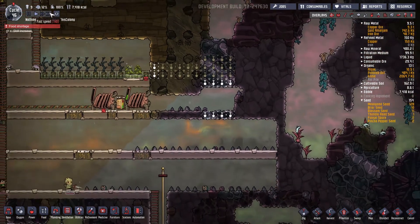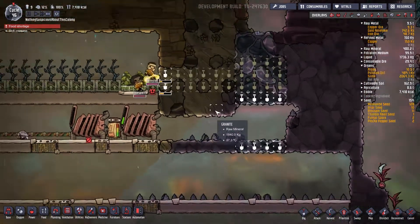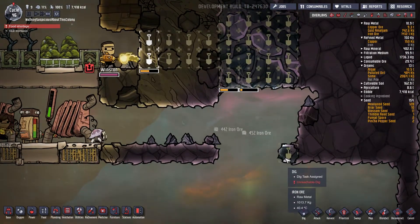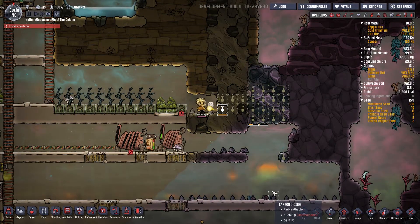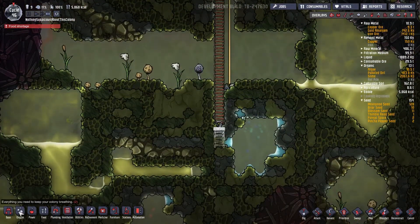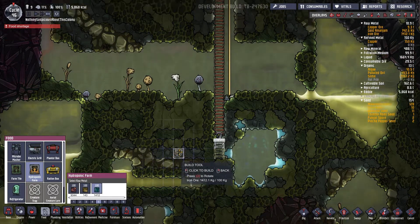We can just mine some iron right here — no big deal. That should hopefully be all the iron we need for this little project. There goes Winston and Robespierre working together, and they're all coming in. We got some iron ore — it's not refined iron — but we can probably start queuing up our farm tiles now. Food, hydroponic farm — we're going to make these out of iron.